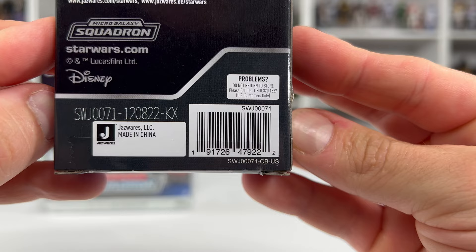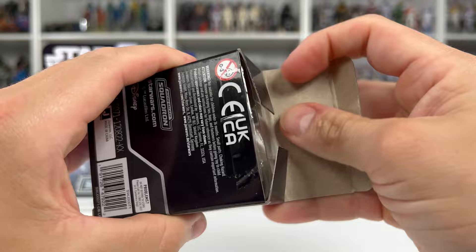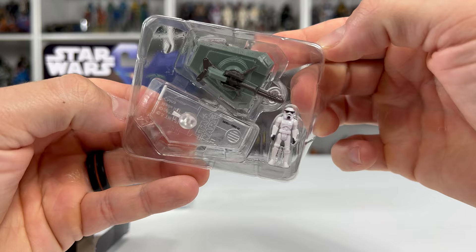Alright, here we go — live on camera. Let's see what we get. Hopefully I don't pull what I pulled from Anakin's Jedi Interceptor, so hopefully we get Cad Bane. And I got... okay, I got a Stormtrooper on a turret! This is actually perfect because out of all the commons, I would have wanted this one or Tech.